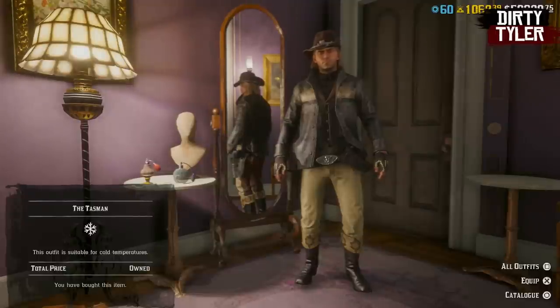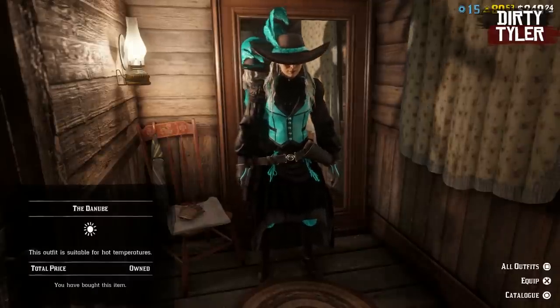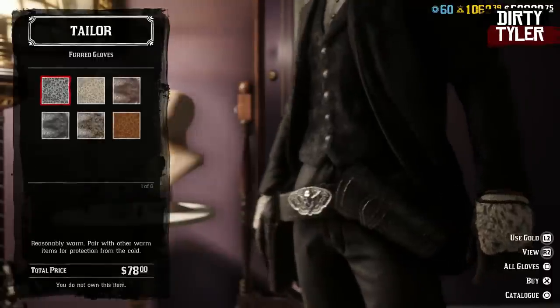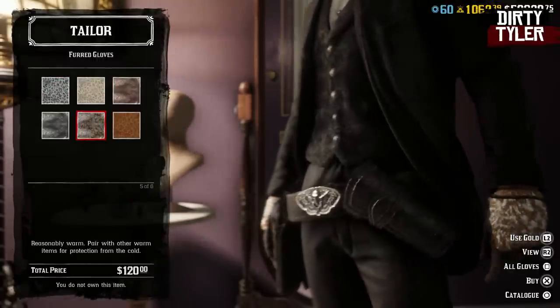For all male characters, the Tasman outfit is back this week and you can purchase that. For female characters, the Danube outfit is now available to purchase, and that will cost you 15 gold bars. Deferred gloves are also returning as limited stock, and you can purchase them for both male and female characters.